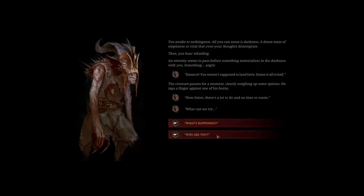You awake to nothingness. All you can sense is darkness, a dense mass of emptiness so total that even your thoughts disintegrate. Then you hear whistling. An eternity seems to pass before something materializes in the darkness with you. Something angry. 'Dammit! You weren't supposed to land here! Dammit all to hell!' The creature pauses for a moment, clearly weighing up some options. He taps a finger against one of his horns. 'Now, listen. There's a lot to do and no time to waste.' 'You can speak and yes, these are really great questions. No easy answers, though. Sorry to disappoint.'